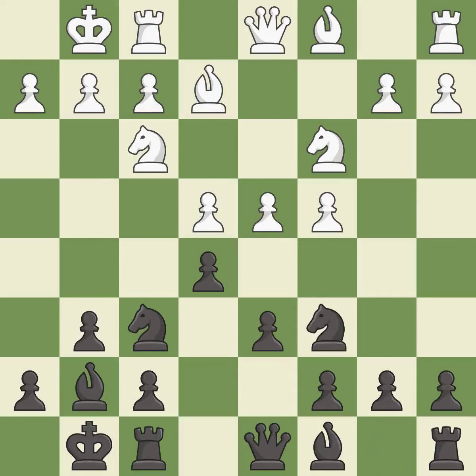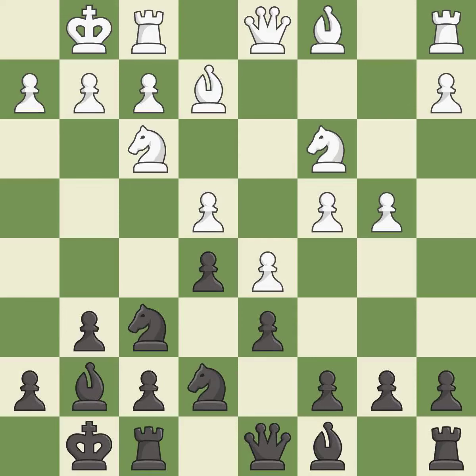Castling gets the king out of the center and activates the rook. Nc6 develops the knight, defends the e5 pawn, and attacks the d4 pawn. d5 takes space in the center, attacks the knight on c6, and controls the e6 square. Ne7 retreats the knight to a square where it will help with the f7-f5 pawn push after black moves the f6 knight. b4 takes space on the queenside and controls the c5 square. Ne8 allows the f7 pawn to advance and overprotects the c7 pawn.